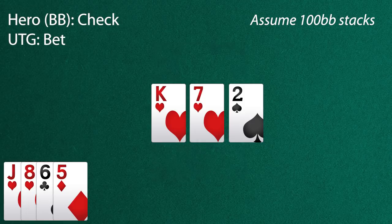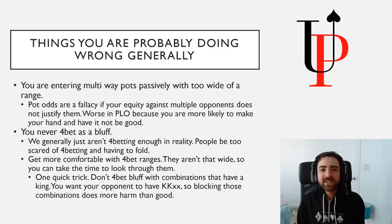The other mistake I really see people making is that they never 4-bet bluff. It's really similar to the old days of Hold'em where if somebody 3-bet you or 4-bet you, you knew that they had aces. We live in that world in PLO still, and it just isn't very effective. If you are trying to build a modern game, you need to be able to bluff to restrain the aggression of other players.